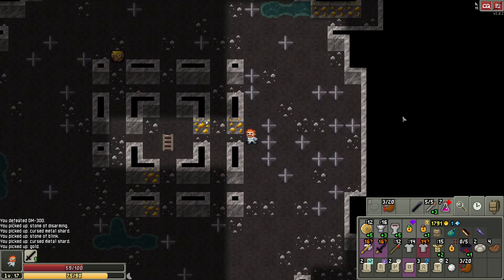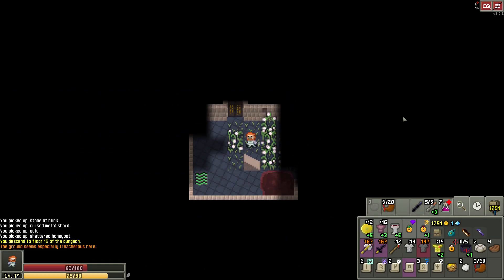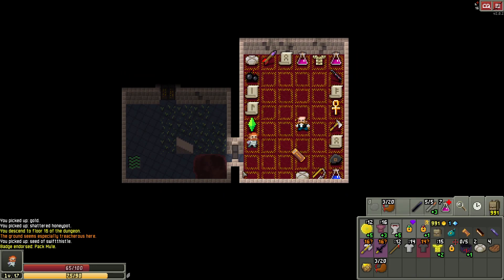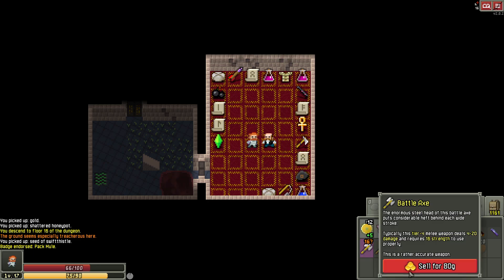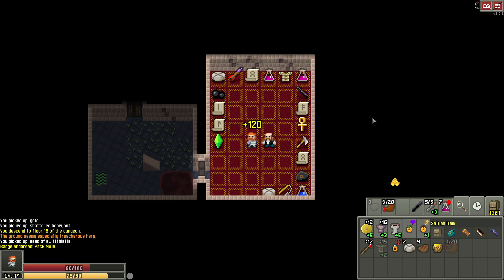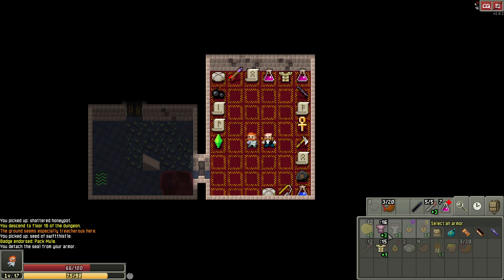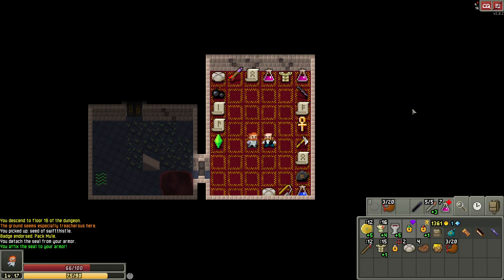I don't think we have anything to do here — grab the pot. We could always use that in the next alchemy room. Go downstairs. Swift thistle — that's not bad. Definitely grab that, that'll free up a lot of inventory space. And I will sell my old armor — my cursed armor. Oh right, I didn't affix the seal, did I? Let me sell you this and this. Sell the armband too, I don't need that. So let's detach the seal and then affix there. I'll trade out for the Glyph of Swiftness — I think that's good. The extra speed can be really helpful, and it gets us to plus four, which is great.